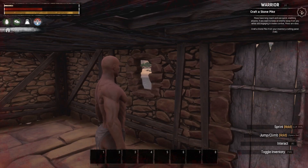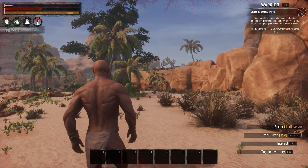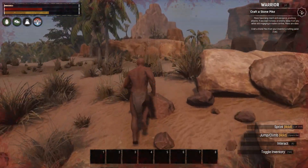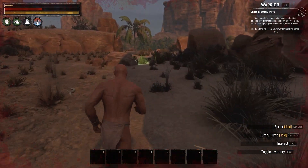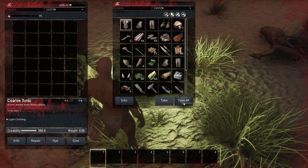We have no inventory of any kind. We weren't far from our house. We have to craft a stone pike next — we don't have any bits. Oh, I feel like — is this where we died? It is in fact our stuff. Let's take all!